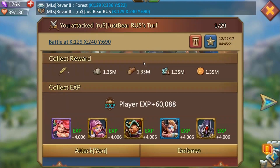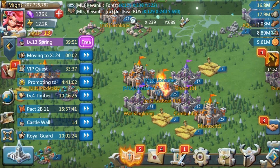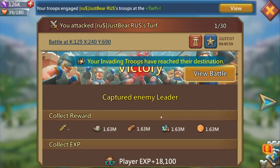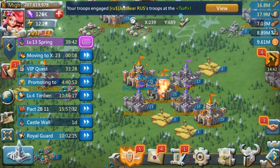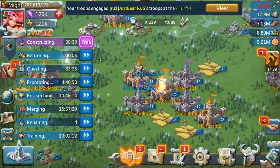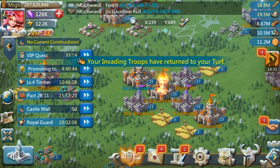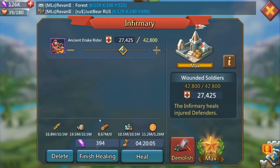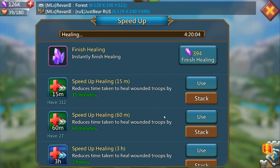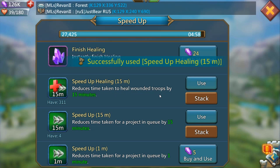We ended up clearing him out. It was pricey, but it came at the cost of him losing over 500,000 troops. After sending that many marches, it was like a 10 million drop for me and a 30 million drop for him. It puts their guild behind heading into KVK. By putting that guy behind, I feel like it's totally worth it. I got my gems back, so I will be reprinting troops by the time it's even relevant.